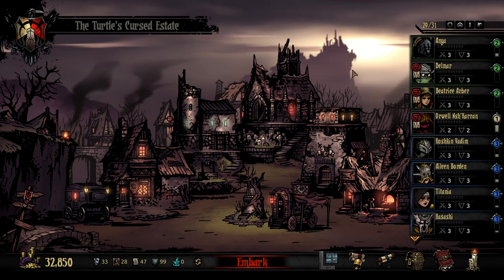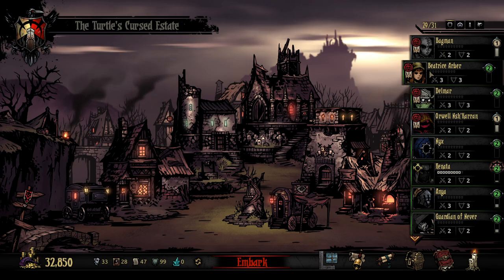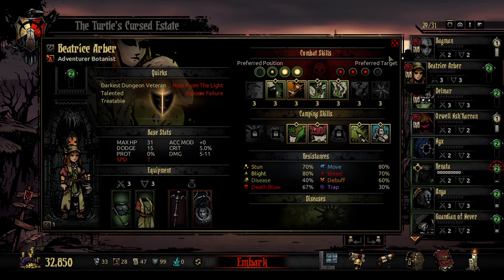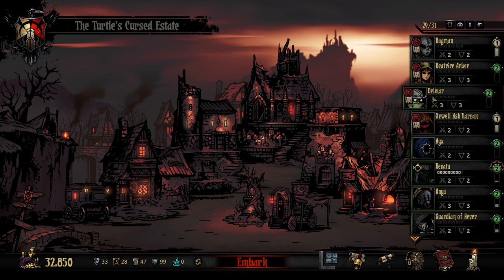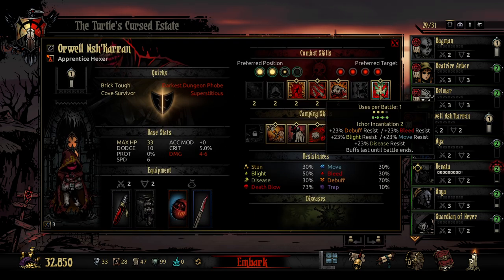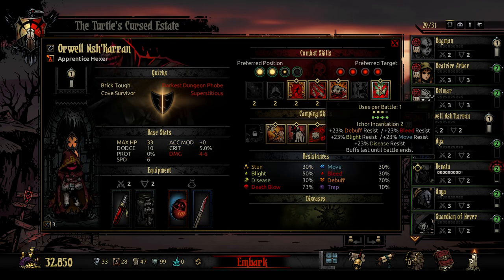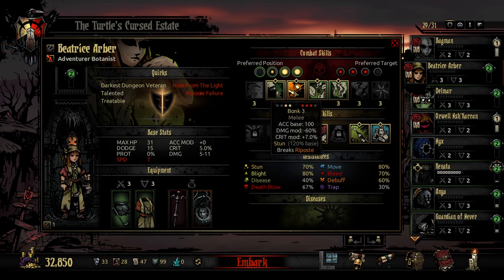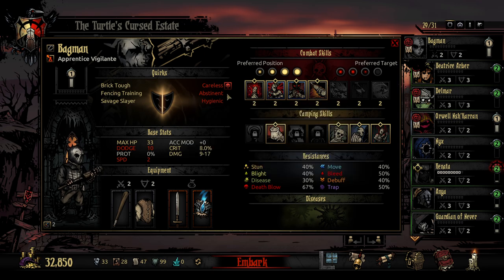Welcome back to Darkest Dungeon — we're back at the cursed estate. I've prepared a team: Orwell, Delmar, Bagman, and our new class, the Botanist. She's a new healer based around blighting as well as healing. We're heading to the Cove mainly because we have extra Cove XP, so I'm thinking we level up some of our level ones — a little risky, but these two are also low level twos. My ideal strategy is using the Incantation plus Sanitize for insane resists — blight, bleed, and disease resist from both — and then Beatrice can put some blight out and do some bonks. Bagman is stacked with damage to put out some real heavy hits.